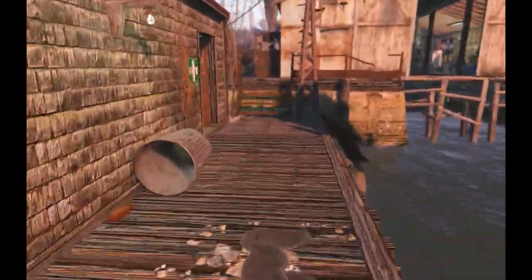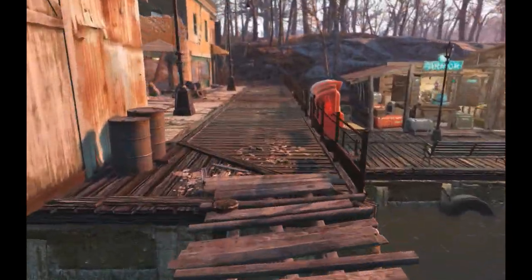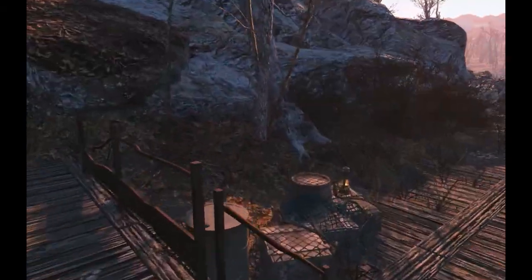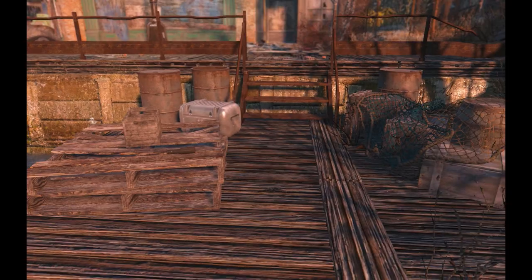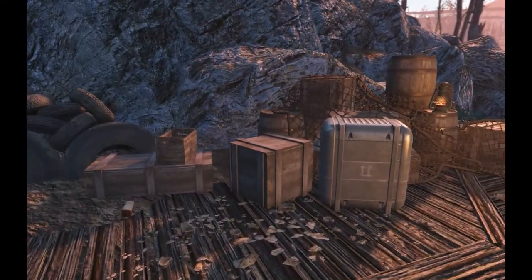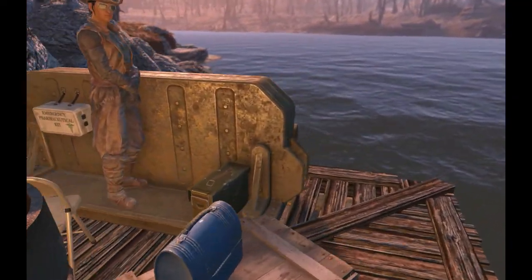I'll go back around to the other side of the marina. I didn't really do anything on this side — it's just kind of a storage area for all the merchants. And there's a little guard post watching the river here, in case any super mutants come cruising by on their yacht.